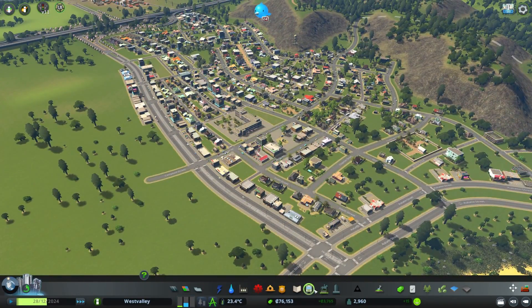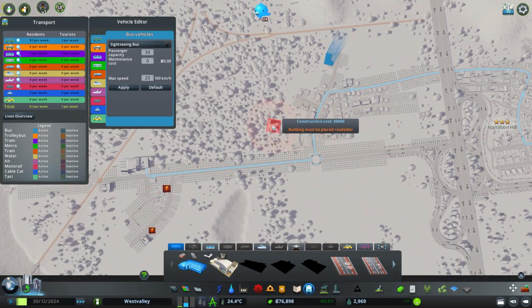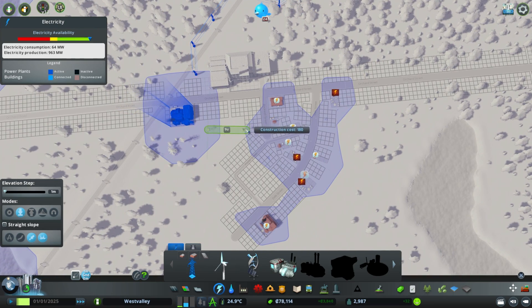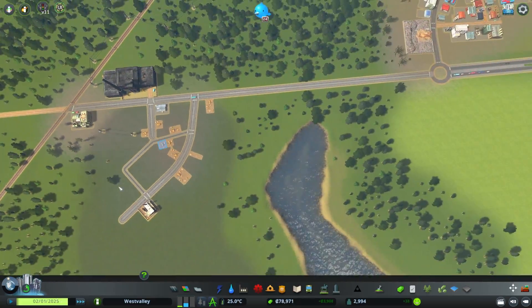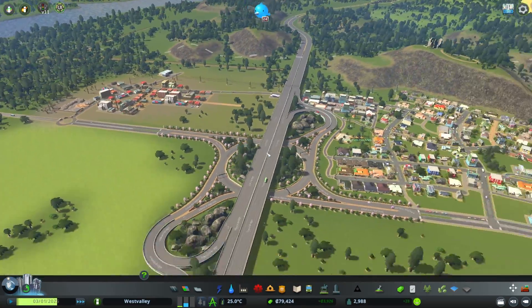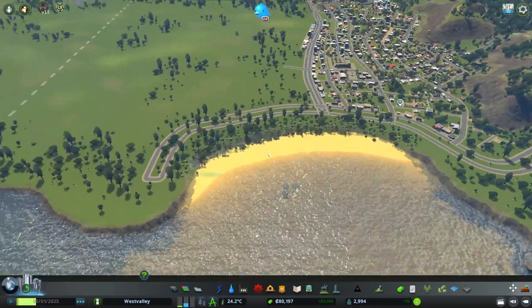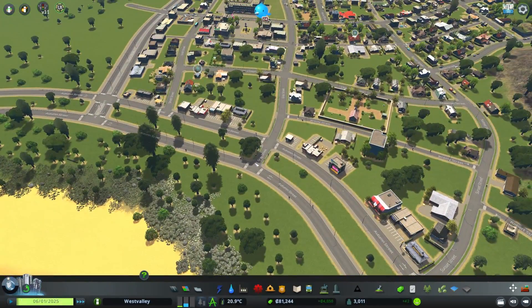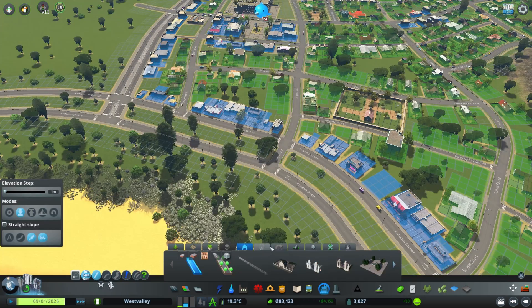Public transport-wise, we did the little bus line — it kind of doesn't do a whole lot at the moment. This area is having power troubles because not everything's connected. This is going to be a really cool park area. We could do a nature reserve.